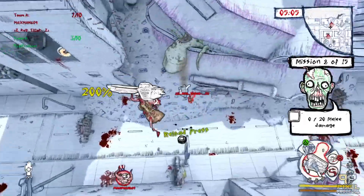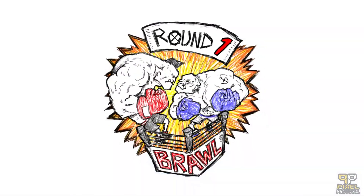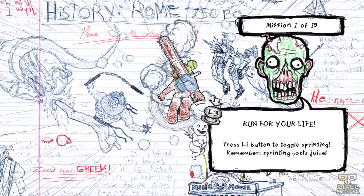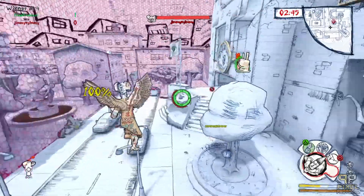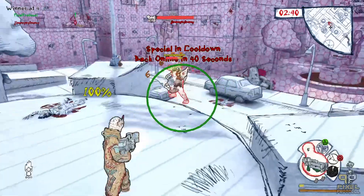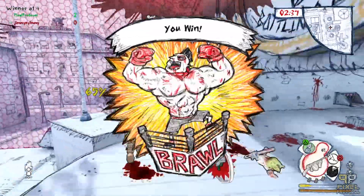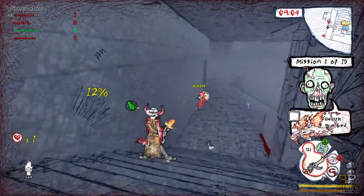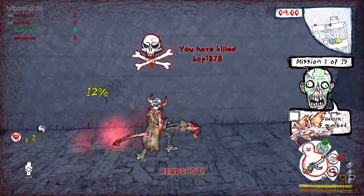The modes given to us so far are as follows. Brawl: a sudden death style match where you get one life. Organ Donor: you kill your opponent to make them drop hearts, then take those hearts to an objective zone to turn them in.